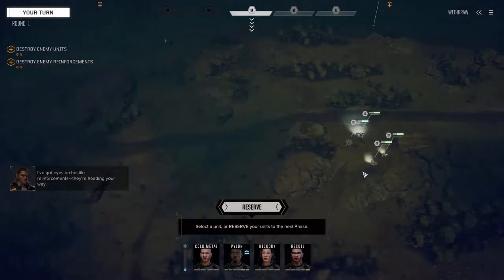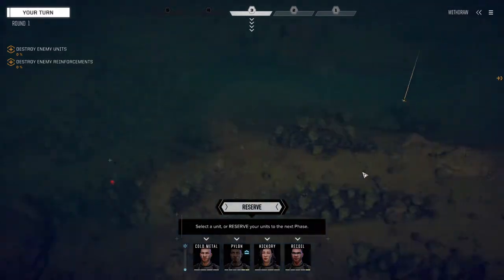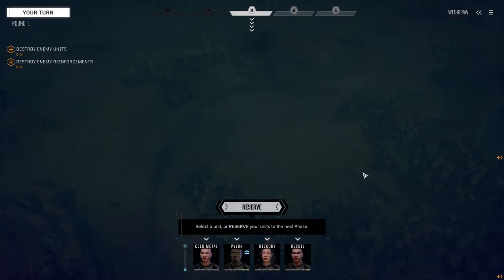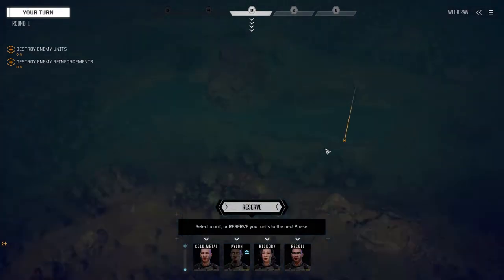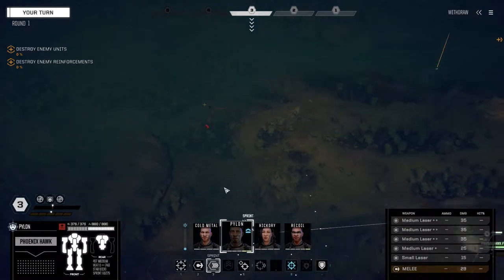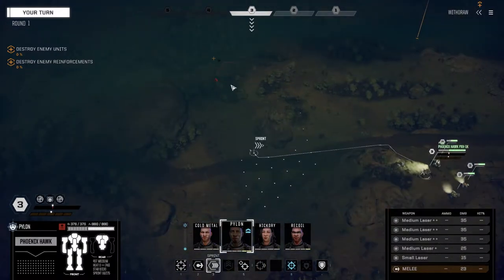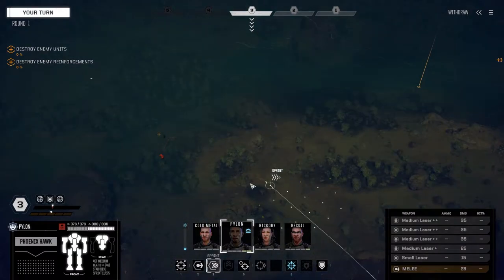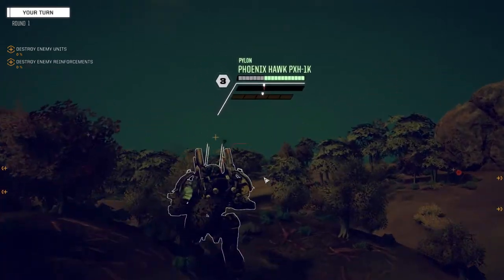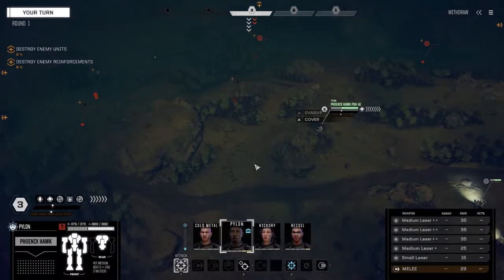Reinforcements are heading our way! I don't see any dots for reinforcements — it's probably on this side though. This vehicle might be a reinforcement. Let's get eyes on and see what we're up against. It looks like we've got three vehicles and a mech — or maybe four vehicles and a mech. This should be an interesting fight.